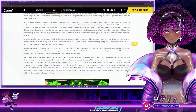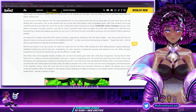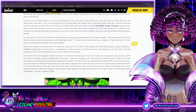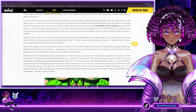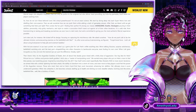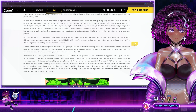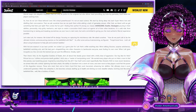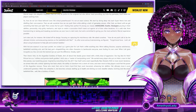Let's take Loki for instance — very, very popular character, by the way. We kicked off his design focusing on capturing his mischievous side. We asked ourselves, how do we push Loki to be the ultimate trickster, outmaneuvering enemies on the battlefield with flair? After some serious brainstorming, we figured: forget brute force. Loki's all about using brainpower to help pals and outsmart baddies — pretty much cunning all the way.